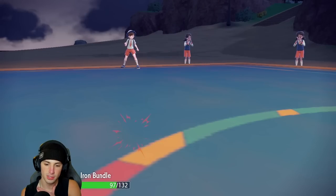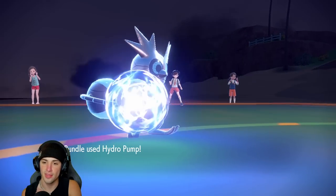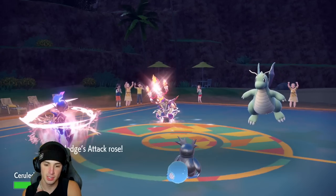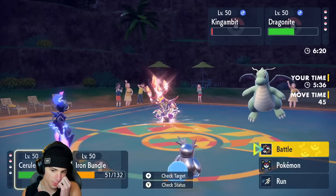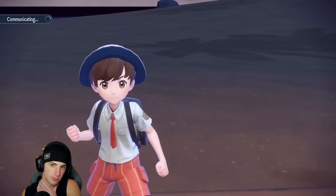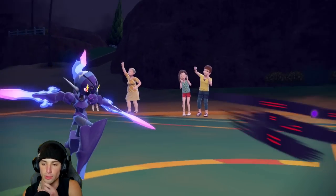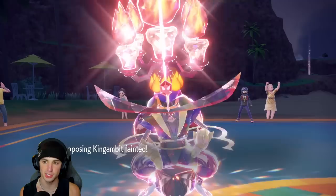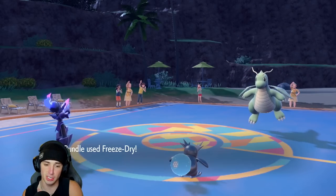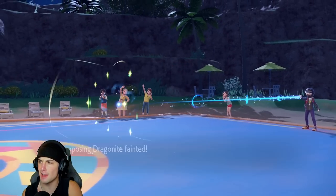I'm thinking Bulk Up Ceruledge then Hydro Pump the Kingambit. Sucker Punch does go after me but that's fine — Hydro Pump lands and we take out the Kingambit. Ceruledge survives a Dragonite E-Speed thanks to screens. Shadow Sneak goes before Sucker Punch — we get rid of Kingambit, then Freeze Dry gets rid of Dragonite. Now it's pretty much two-on-one, I have a bulked-up Ceruledge and both screens active.